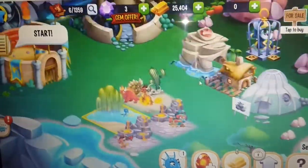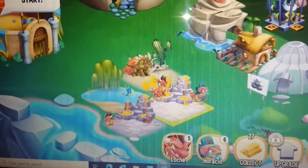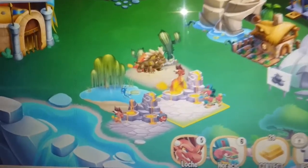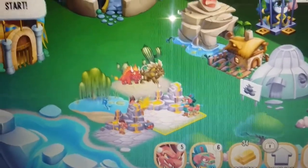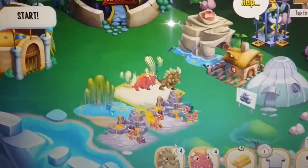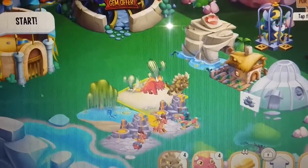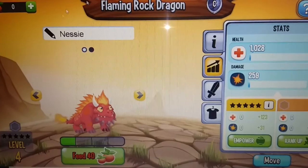So let's zoom in. Okay, so here is Yuriko — I think that's his name, something like that. I'm gonna name him something else. Here is my one dragon and the other one.